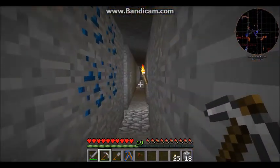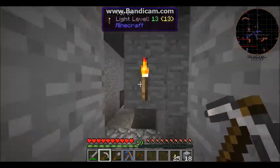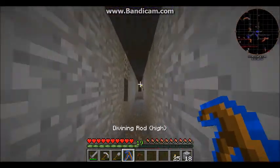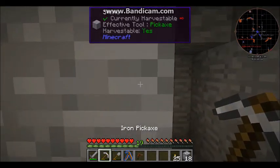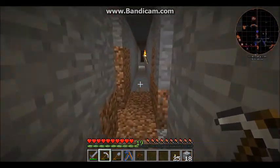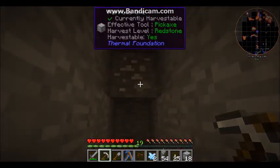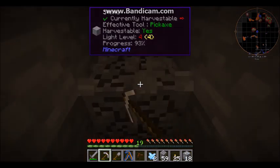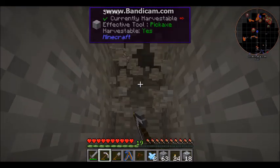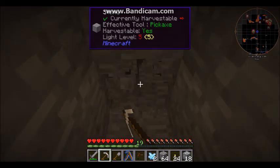I want to go and grab that stuff back. This is why I always put torches on the right — it helps me find stuff. I want to find what I'm looking for: diamonds. These are not the diamonds you're looking for.